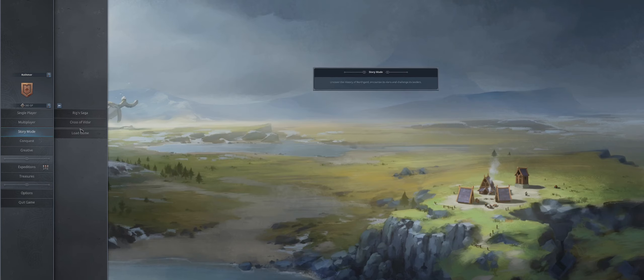The story mode has two different stories. You've got Rigger's Saga, which is essentially the Vikings, and Cross of Vidar, which is the southern kingdoms — kind of French or British, old school, not modern. That's the story mode. It's a good story, don't get me wrong, but at the end of the day it's just a story.